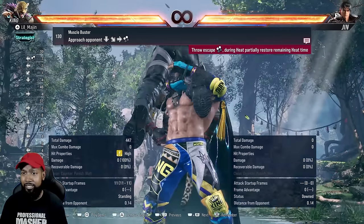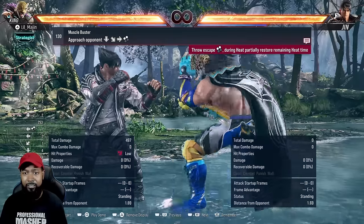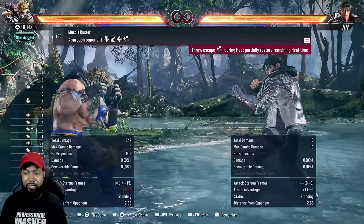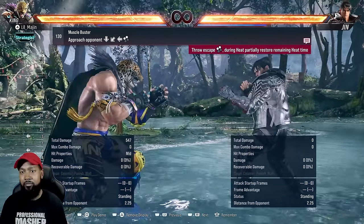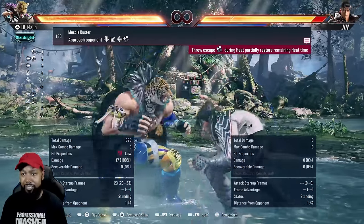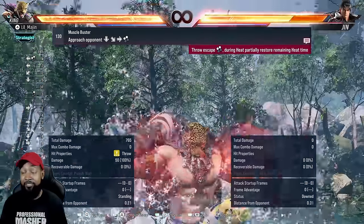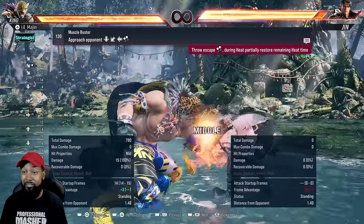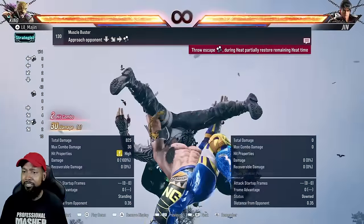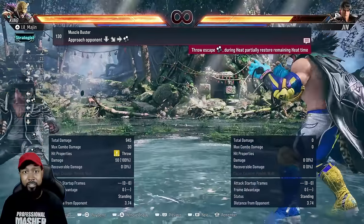You can decide if you want to do moonsault, the back turn low drop kick, whatever you want after that, or just turn back around and chase them to start your pressure. This throw can be used so many different ways — it can be buffered from standing or crouching. So just like rock bottom, after down back three hits you can do muscle buster. Anytime you're in plus frames, muscle buster is the go-to grab. The reward is really high, and grabs thrown out of armor are unbreakable — so it can really stop opponents from using armor moves.